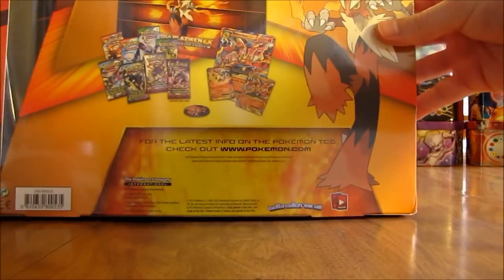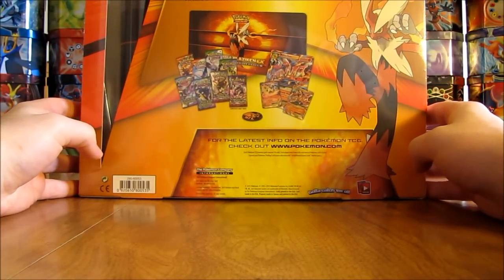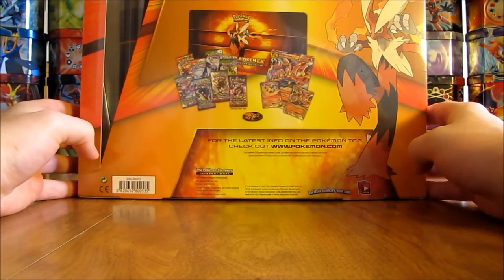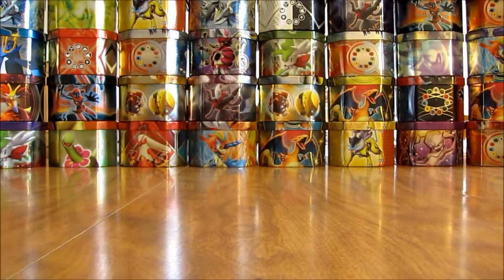Now in the back here, you can see everything on the inside. It includes eight booster packs, an oversized Mega Blaziken EX, a regular-sized Mega Blaziken EX, a Blaziken EX, a Pokemon coin, an online TCG code card, and a playmat. I'll open it up here, and I'll definitely be opening up all of the Breakthrough items when they are released.